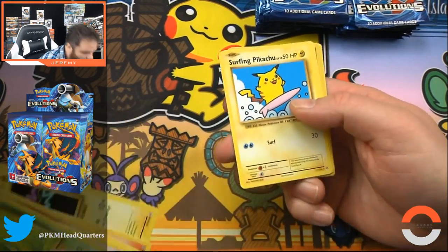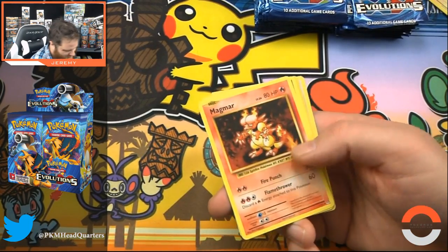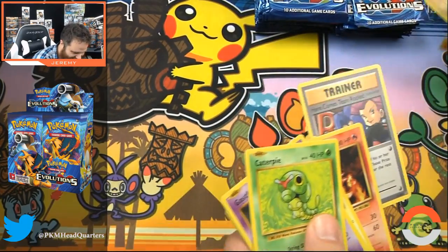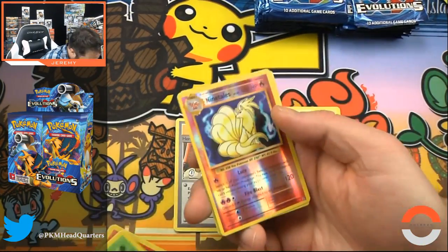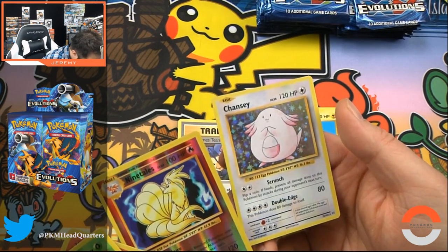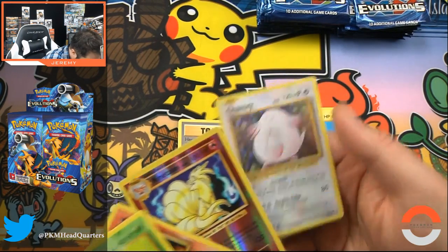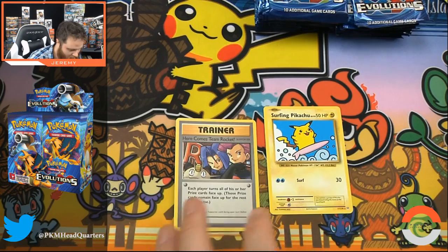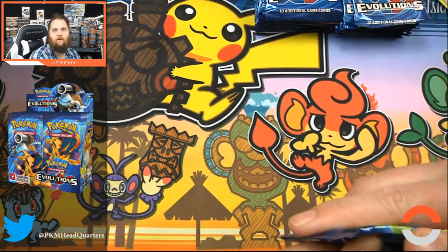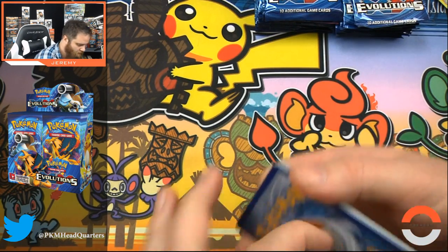Charmander, Voltorb. There we go — another secret rare, Surfing Pikachu! Two secret rares in the same pack! And then we have a beautiful Ninetales and a Chansey. Wow, these packs are loaded — so many secret rares!